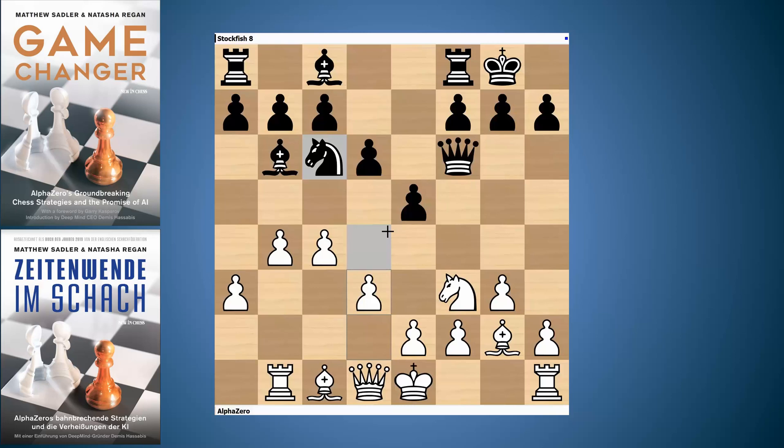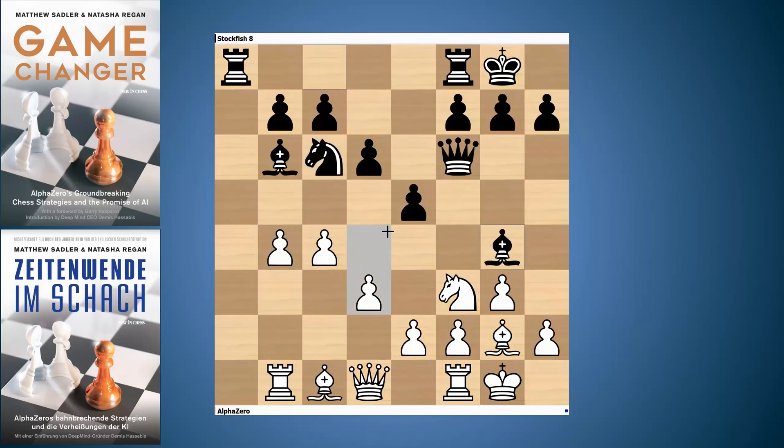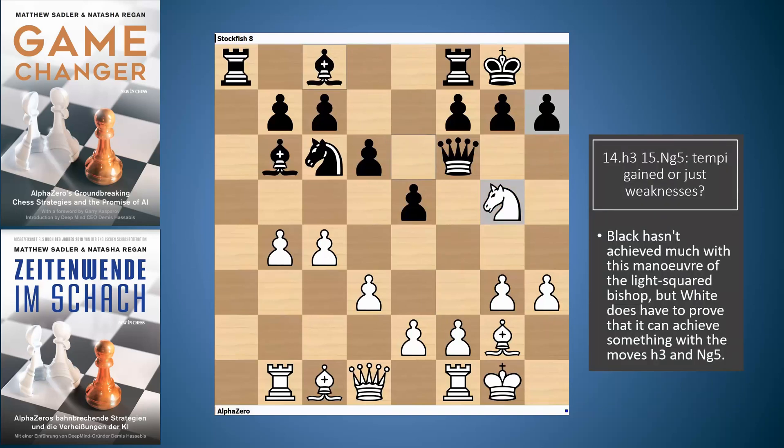The game continued: a5, castles, a-takes-b4, a-takes-b4, and bishop g4, which was a novelty from Stockfish — quite a natural move. A number of moves have been played before; rook a7 and h6 have been tried. It's just an interesting English position. Bishop g4 is a little funny because AlphaZero chased the bishop away with h3, bishop b6, then knight g5 threatened to exchange off the bishop, and Stockfish retreated the bishop back to c8. So that's a few moves where Stockfish has not achieved a great deal.